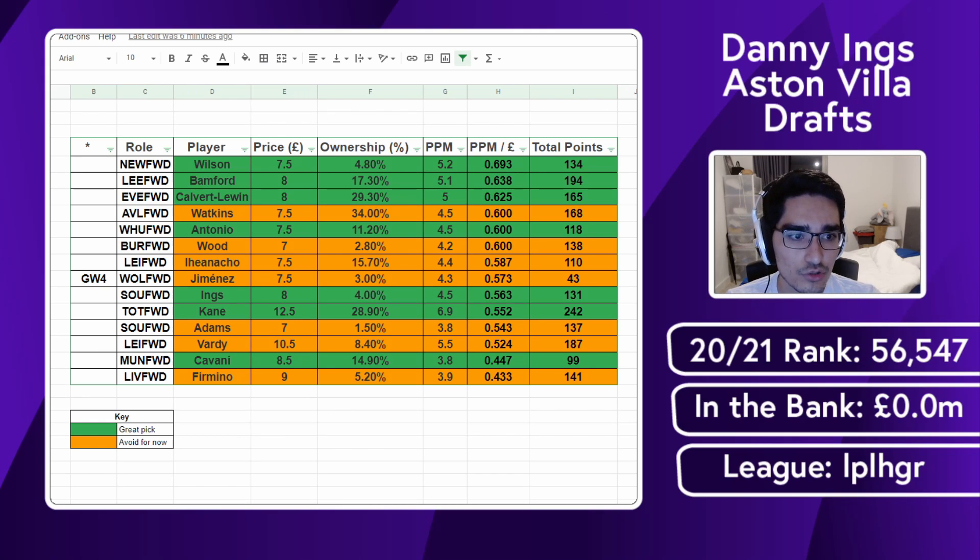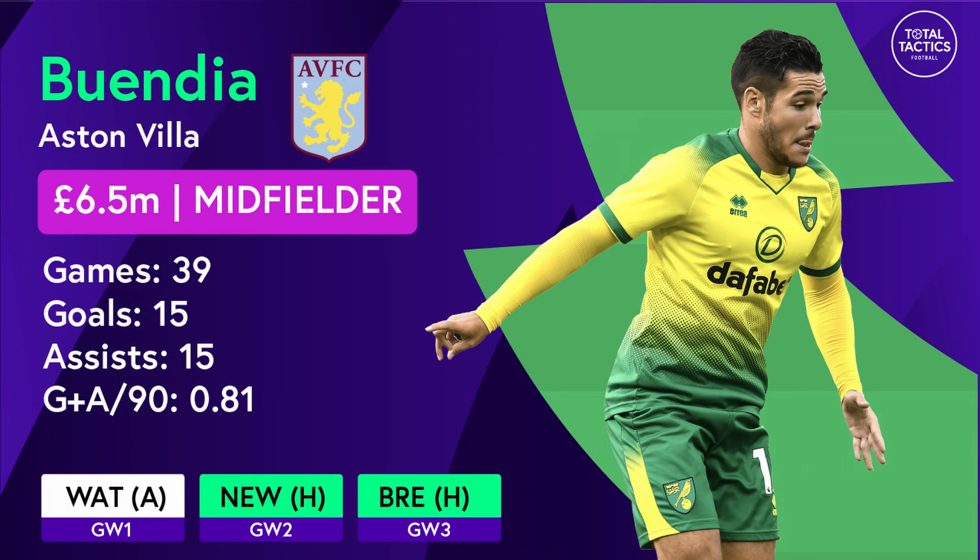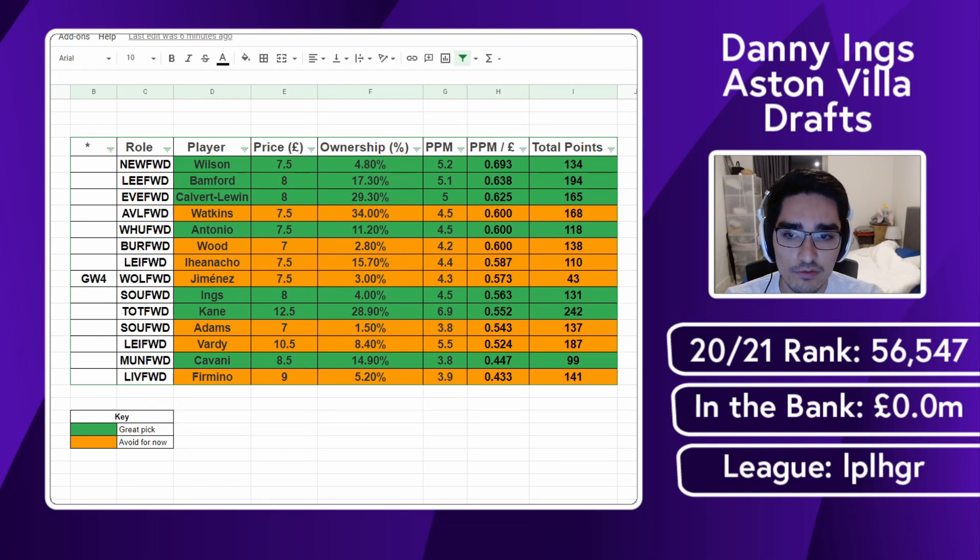Dean Smith's preferred tactical structure is the 4-2-3-1. So when we envision Ings in the team, he will benefit from the chance creation coming from players like Buendia, the work rate of Watkins on the left, and Bailey on the right — who is a bit of an unknown quantity in the Premier League. On the bench we also have Bertrand Traore, and that is a key difference between Ings at Southampton versus Ings at Aston Villa.